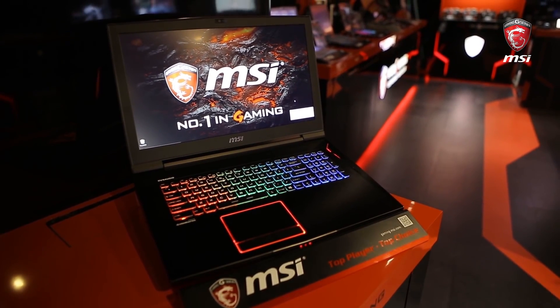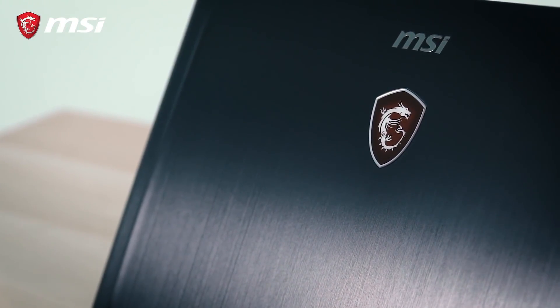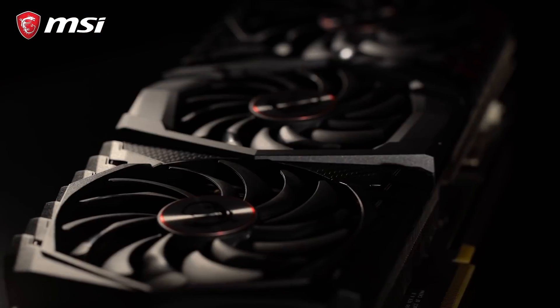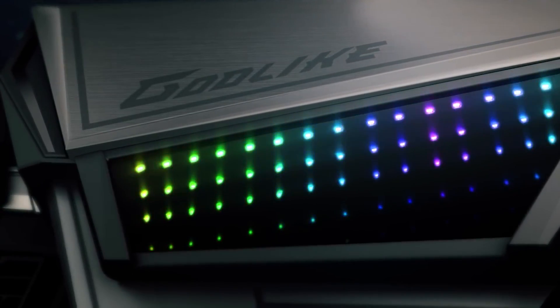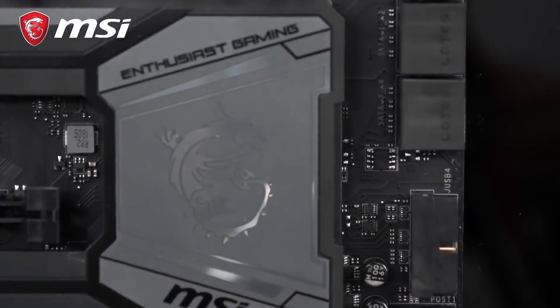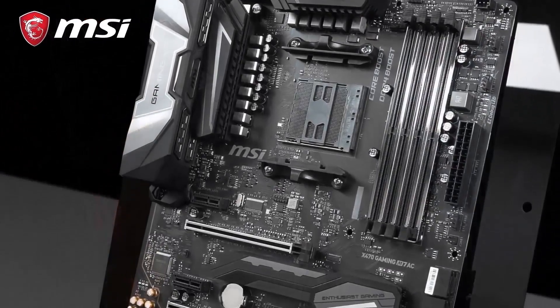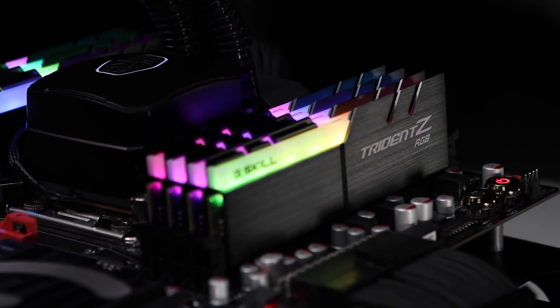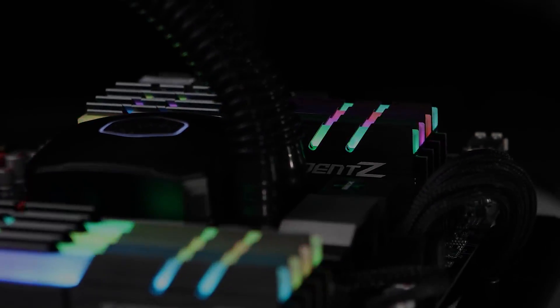Once again, thanks to MSI, who provided PC Gamer with the hardware and sponsorship for these performance analysis articles. I used MSI's Z390 MEG Godlike motherboard as my primary testbed for the Intel CPUs and the MSI X470 Gaming M7 AC motherboard for Ryzen processors. Both systems use 16GB of DDR4-3200 CL14 memory from G.Skill, with the game loaded from SSD storage in all cases.